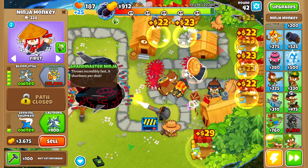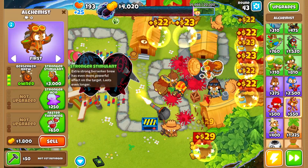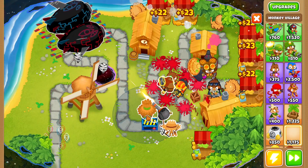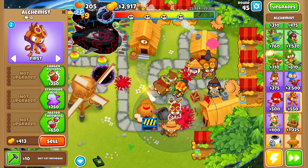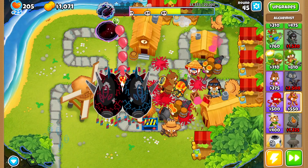We'll upgrade our ninja monkey up to Balloon Jitsu, then grab an alchemist to buff the Balloon Jitsu as well. The only thing we need to do is wait for our Elite Defender to pop the boss phase. To help it out, let's also grab Jungle Drums and another alchemist to buff the Elite Defender.